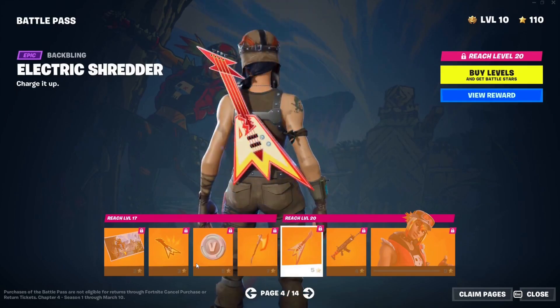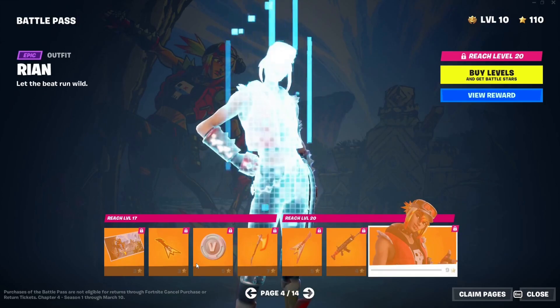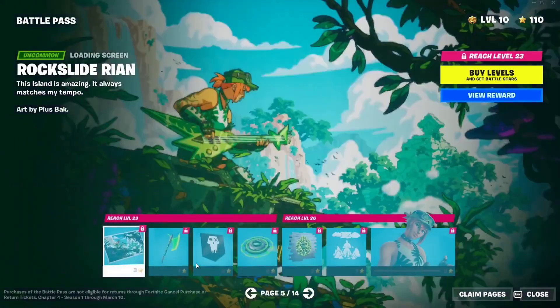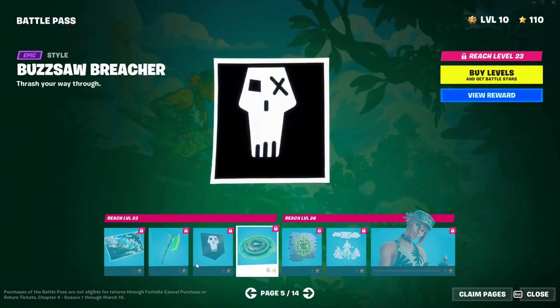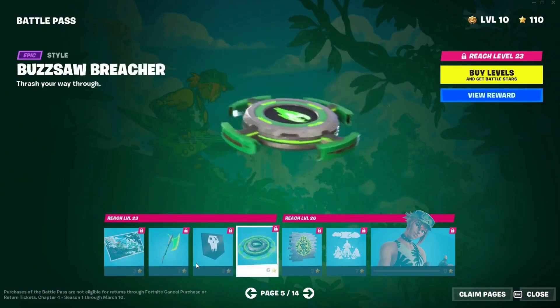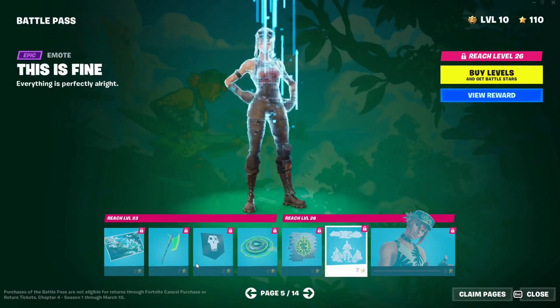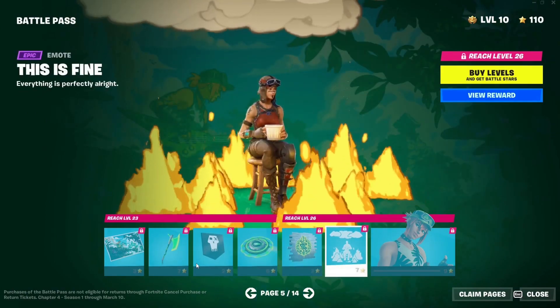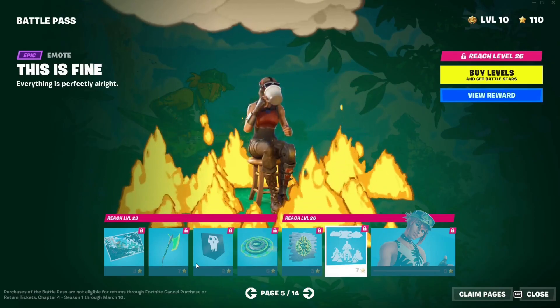We have some vbucks, a pickaxe which is literally an axe, a guitar Back Bling, a wrap, and finally we have the Rian skin — this is page four. Rian is the biker girl. Then we have a loading screen, another yellow pickaxe, a banner icon, a glider, a spray — the 'This Is Fine' emote, which is very popular.